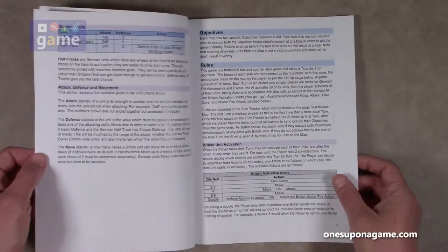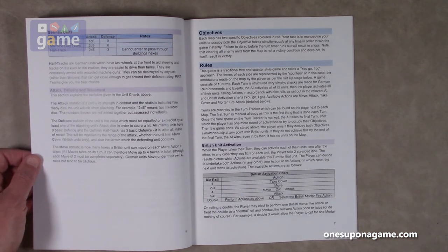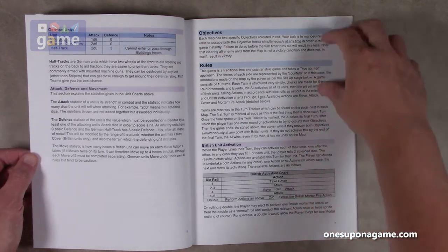Let's take a look at the rules for attack, defense, and movement. A rifle squad attacks with 1d6, machine gun team 2d6, half-track 2d6, and their defense is three. Those are the main squad types that will be in the game.